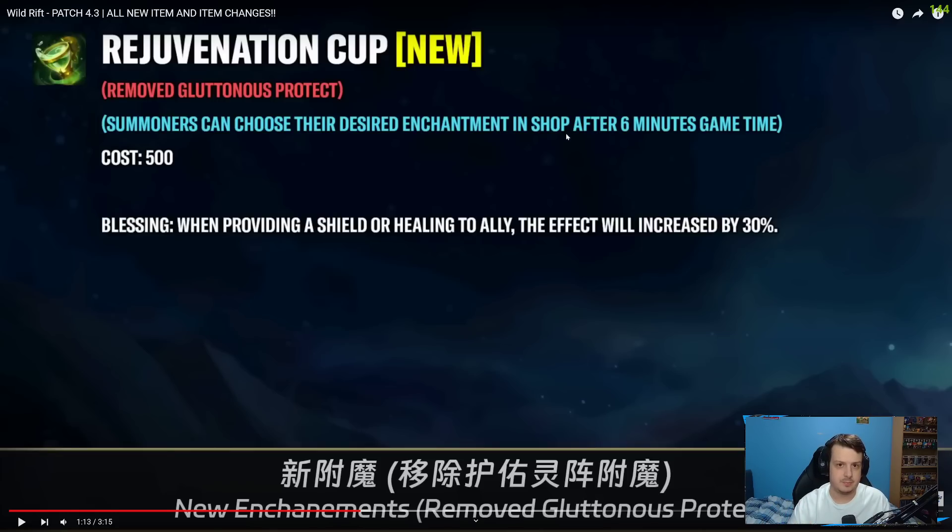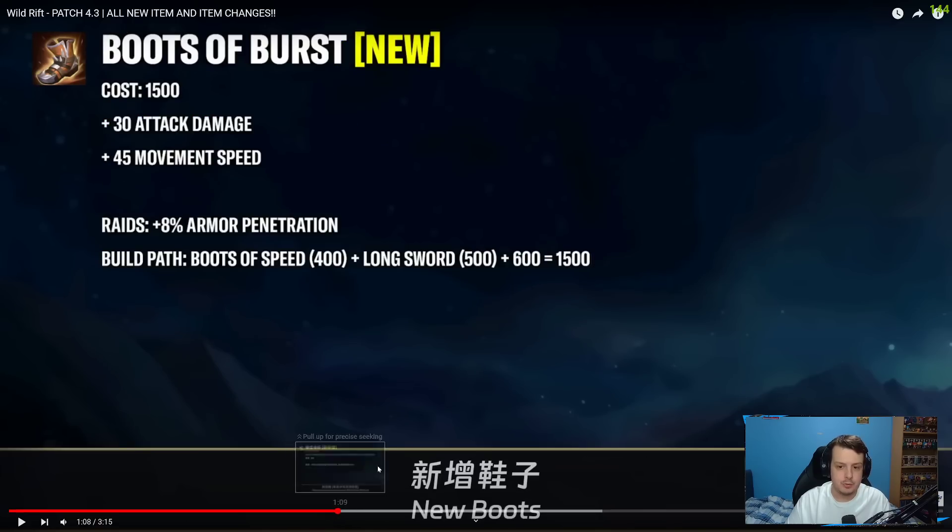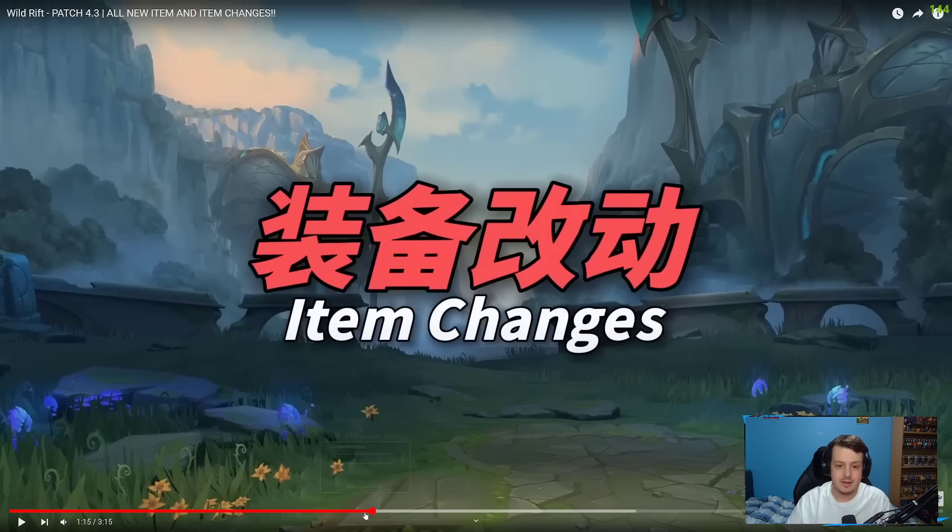Also, summoners can now only choose their desired enchant in the shop after 6 minutes in the game. So there's no more boots enchant rushing anymore — you can't rush Stasis or Rejuvenation Brace as your first item. In my opinion, this will mean fewer people buy boots early, and they'll just go for that first item power spike as quickly as possible. Remember, boots are now super expensive — all boots are going up to around 1,500 gold, plus the enchant on top means Stasis will now cost 2,500 gold in total, which is near enough a completed item.